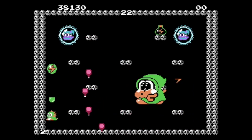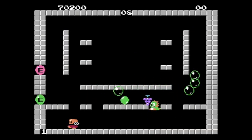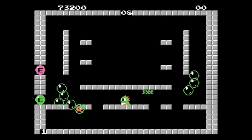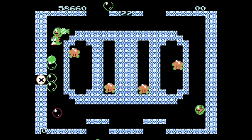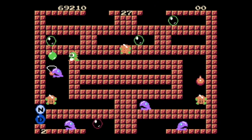As for the gameplay, it's pretty basic at first. Bub and Bob can shoot bubbles out of their mouths, capture an enemy in a bubble, then stomp the bubble to defeat them. Once all the enemies on screen are defeated, you move on to the next section. The level designs can get pretty wacky as you progress, and it's almost a challenge to figure out how to even attack enemies.